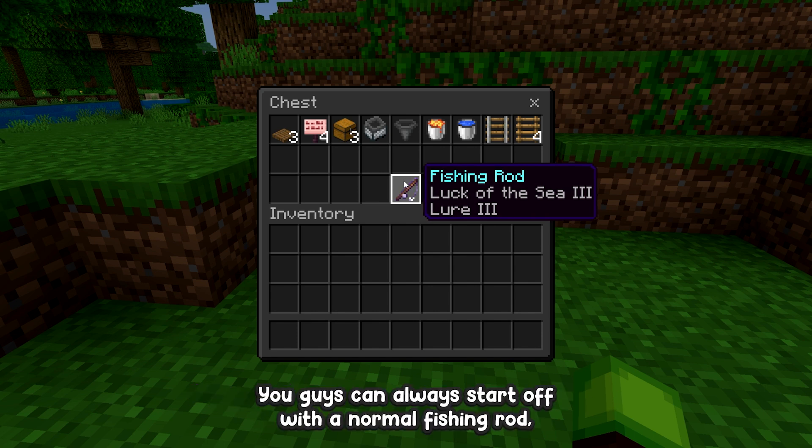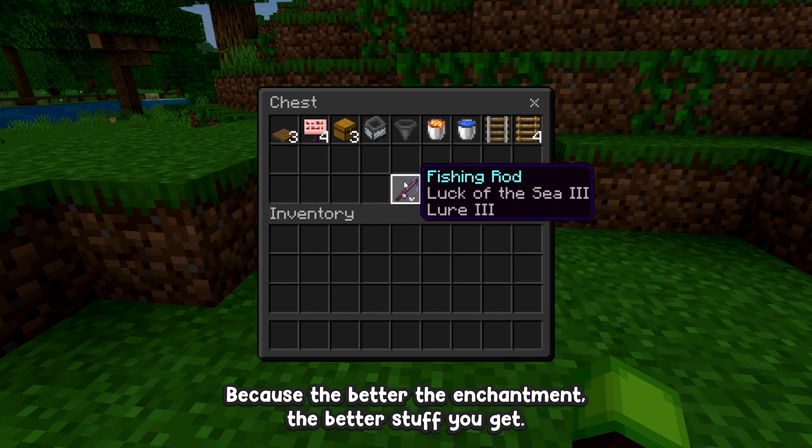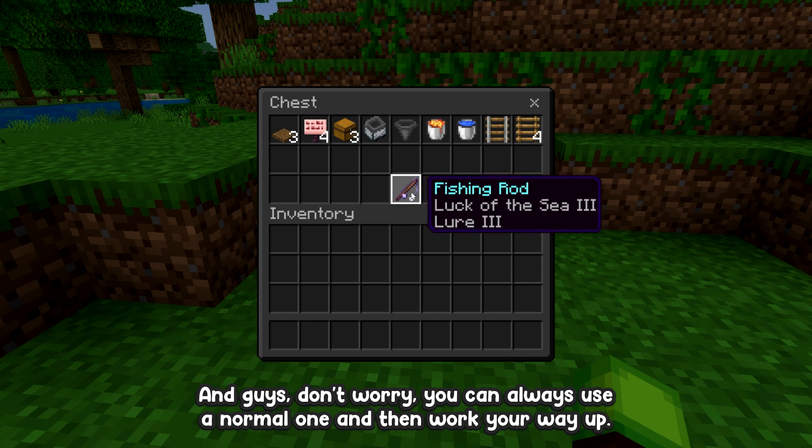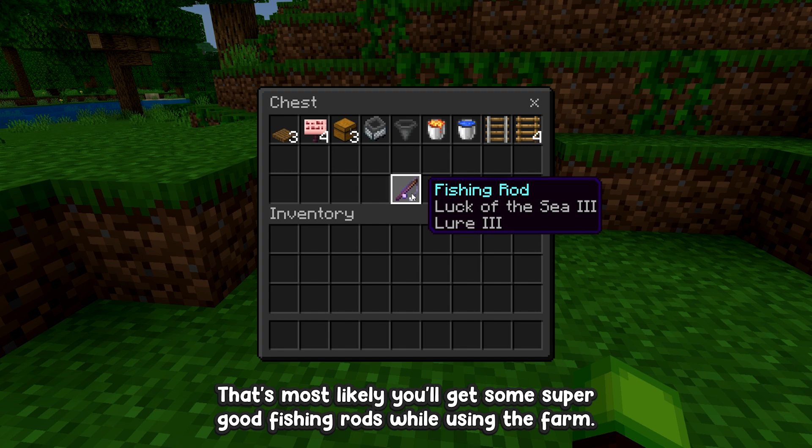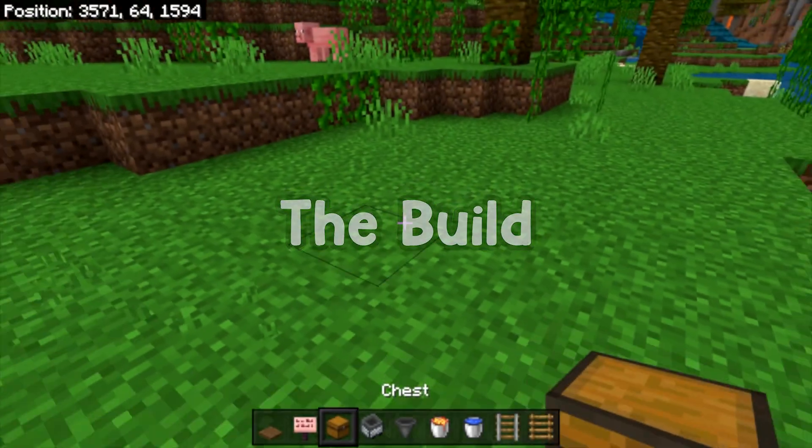You do not need a super enchanted fishing rod — you can start off with a normal one. But I recommend starting off with the best one you can, because the better the enchantments, the better stuff you get. You can always use a normal one and work your way up, as you'll likely get some great fishing rods while using the farm.